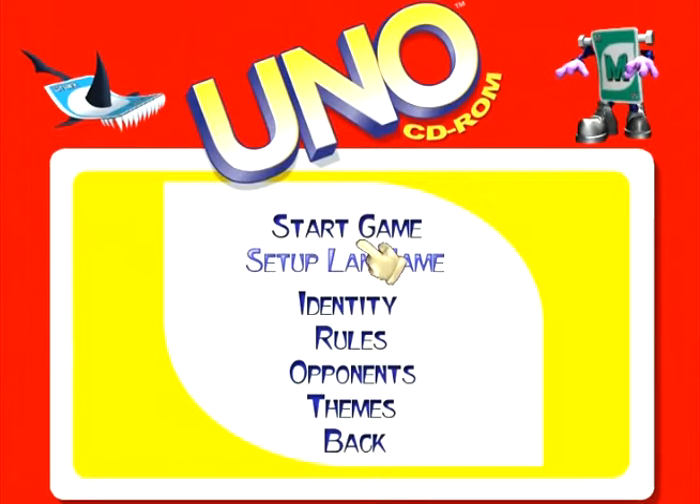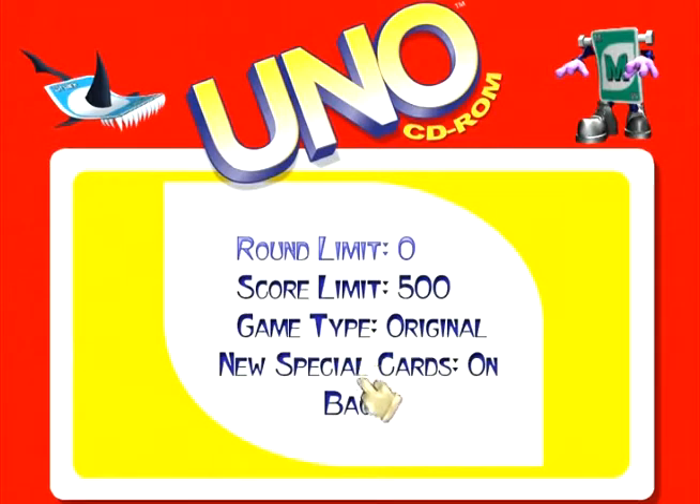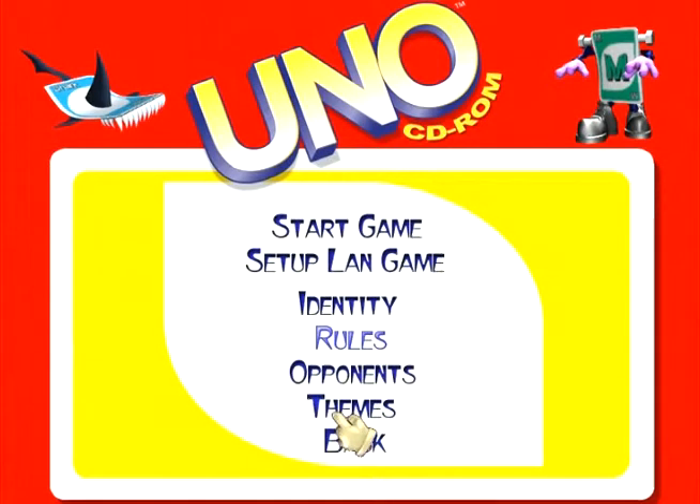Put the player count down to one. You've got rules right here you could change — you could turn the special cards off if you don't like them. Alright, anyways. Circus.